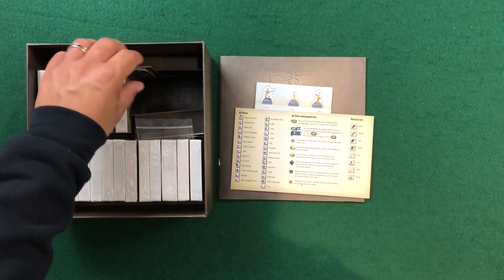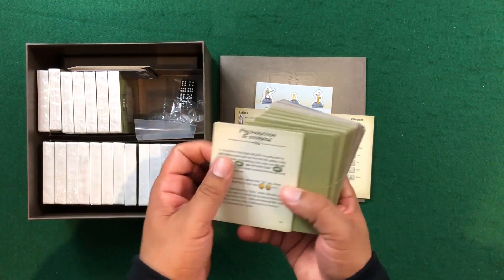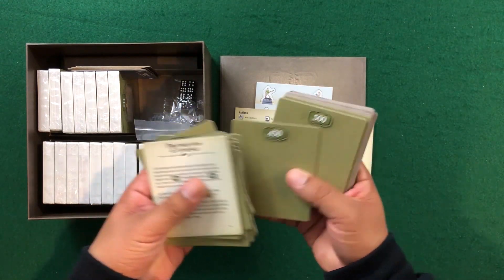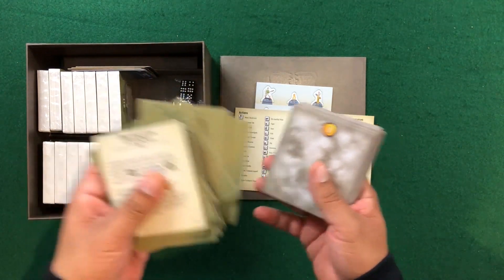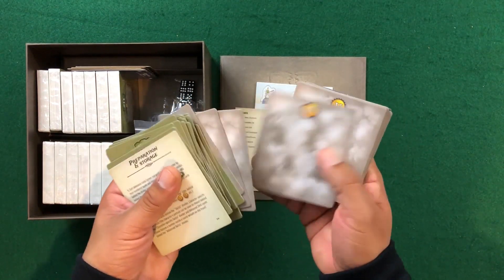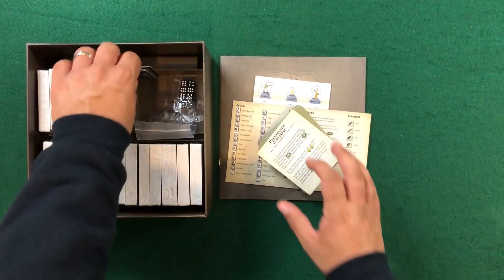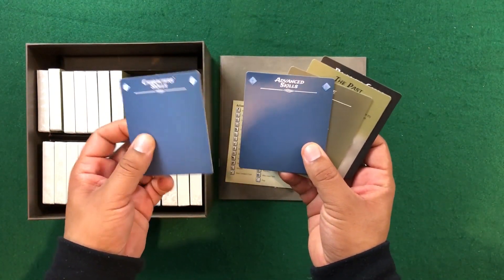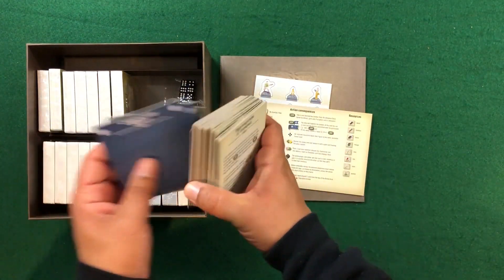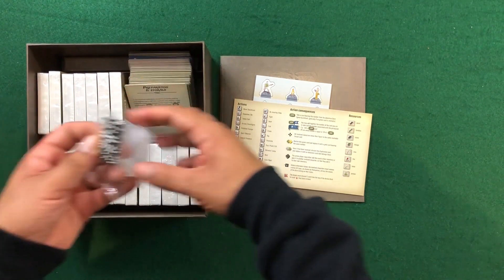Now we're going to take a look at what's already open before we start opening some stuff up. This explains just the preparation and storage. We've got different sections of cards — different chapters, I'm guessing. We've got dividers for the skills and a few other dividers for character skills, advanced skills, save the pass, and banish cards — cards that we have gotten out of the game entirely. We'll just place these back in the box.